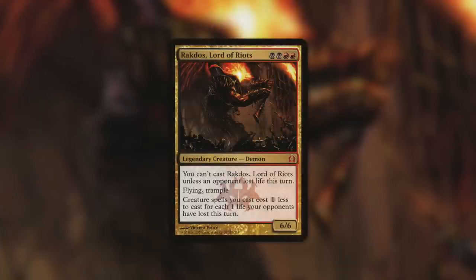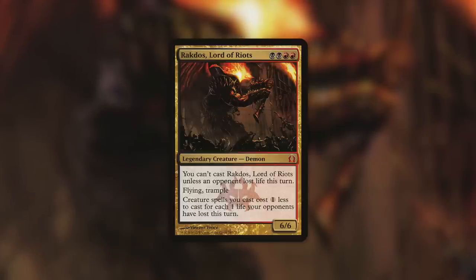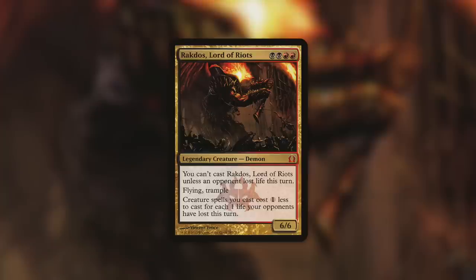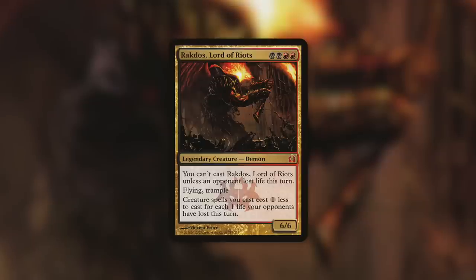Yet another Rakdos Demon tribal commander can definitely utilize this — Rakdos Lord of Riots. Rakdos is a six-six Demon that says you can't cast Rakdos unless an opponent lost life this turn; it has Trample and Flying; and creature spells you cast cost one less for each one life your opponents have lost this turn. First, if you need to get Rakdos out, attack with Baler to deal damage equal to the number of cards in an opponent's hand. Then you can cast Rakdos, and with the damage you're dealing you also reduce the cost of creature spells. Keep in mind Baler is a five-five with Flying, so if an opponent has seven cards in hand and Baler gets through, that's twelve damage total — and basically every creature in your deck becomes free to cast.